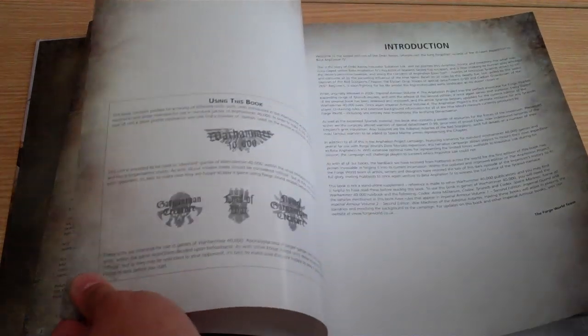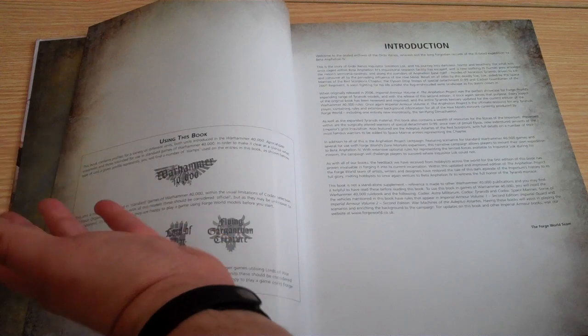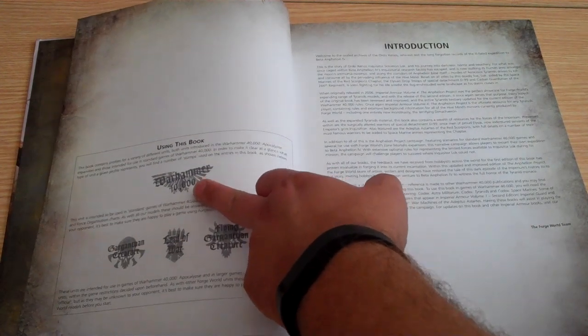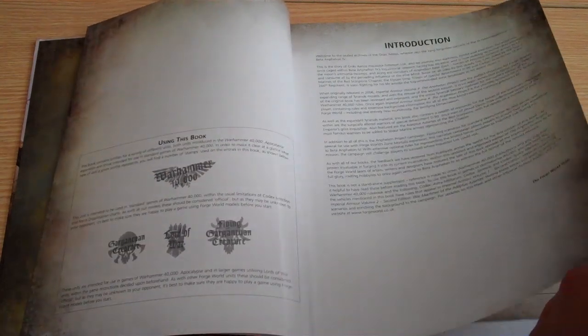The introduction covers the symbols you use, so Warhammer 40,000 creatures will be in here — Gargantuan creatures, Lords of War, Flying Gargantuan creatures — so you can use these with regular 40k games.